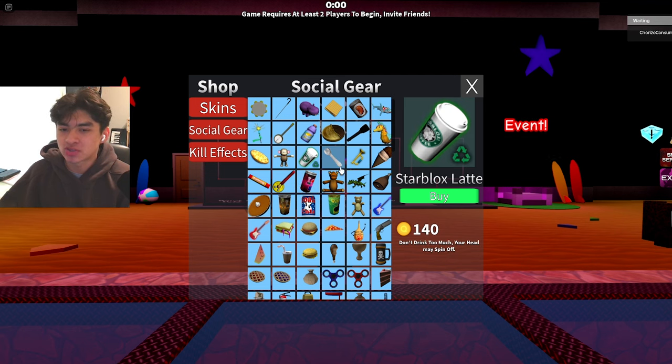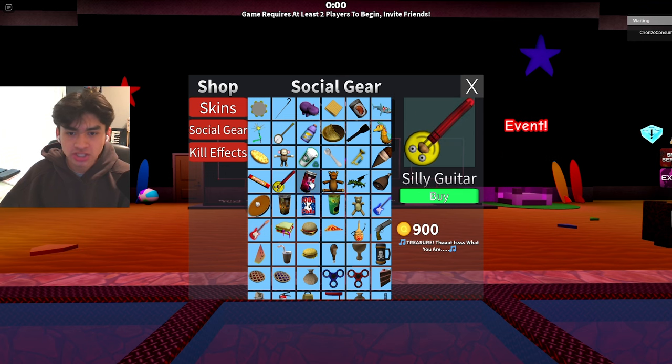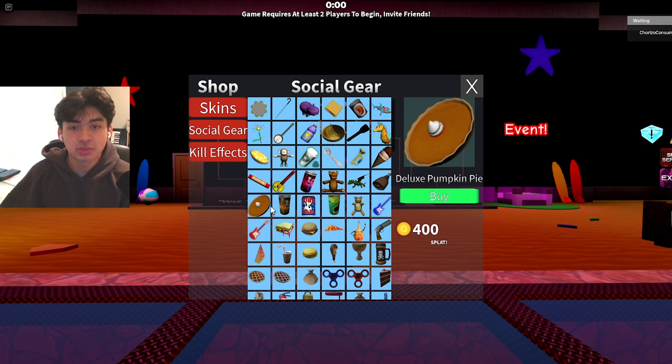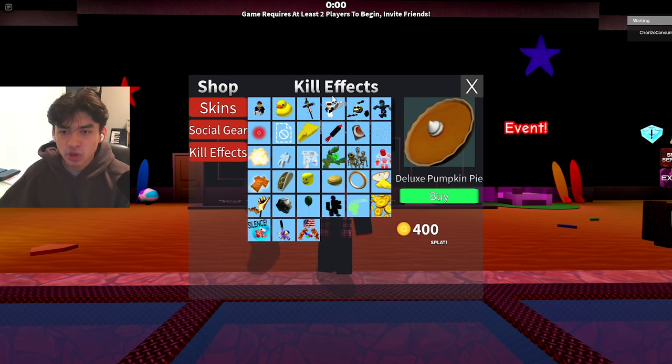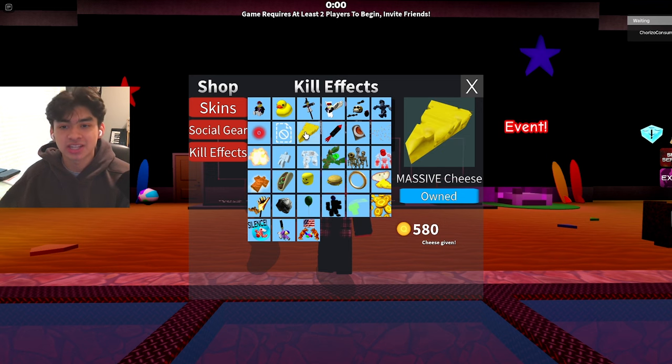We got Mushroom — very nice. Let's look at the social gears now. I'm pretty sure the new ones are Sharp, Star Blocks, Latte, Throwing Fork, Throwing Sport, Bugle, Ice Cream, Robar Extreme, Chocolate Crunch, Silly Guitar, Cherry Cola, Dragon Plushie, Dragon Mount, Tambone, and Deluxe Pumpkin Pie. And if we go to kill effects, we have two new ones to check out: Content Deleted and Massive Cheese — both really awesome.